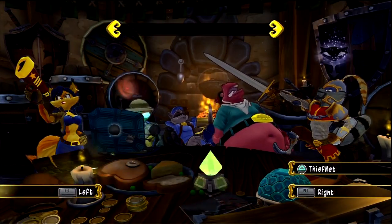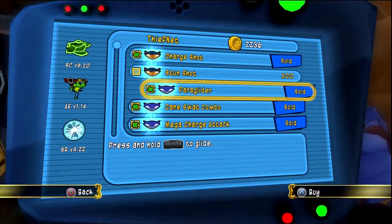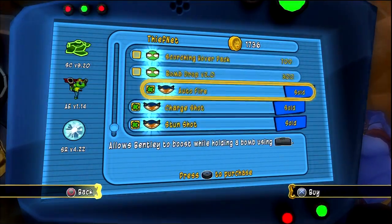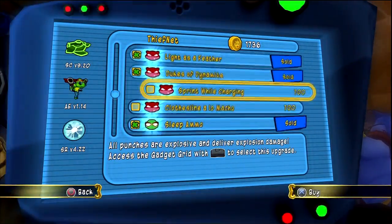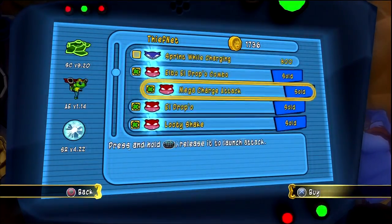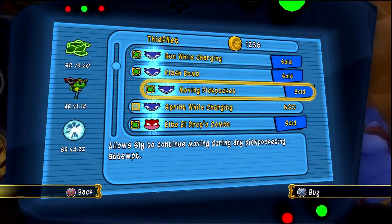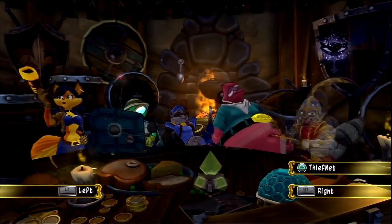We're back with another episode of Sly 4: Thieves in Time. Before we do that, let's get ourselves some much-needed new moves. It looks like Carmelita can get her hands on the Stun Shot, though I'm not going to buy that. The most important one I need is moving pickpocket — now we can continue moving during any pickpocket attempt. That's going to be very helpful.